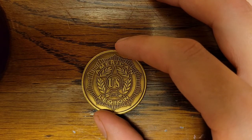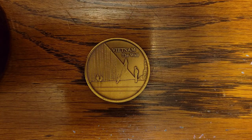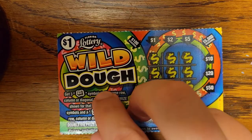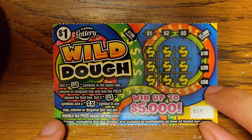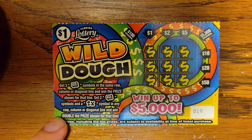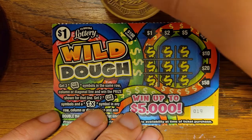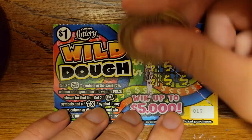Before we start, here is the coin for today — American Legion coin, very nice. It is the Vietnam Wall edition, crazy coin, pretty big. There are 11 of the 32 top prizes left of five thousand dollars — that's not so bad. Next ones are $200 and $125. How does this one work? You get dollar symbols in the same row, column, or diagonal line. It's tic-tac-toe! Get two dollar sign symbols and a 2x symbol in any row and win double the prize.